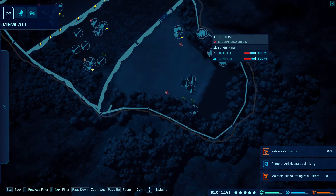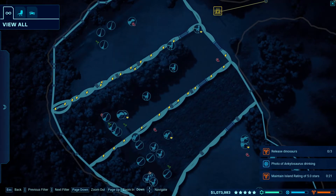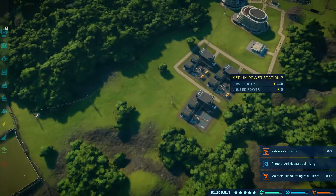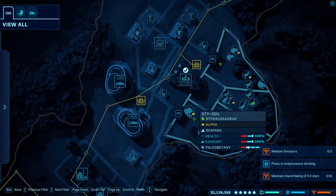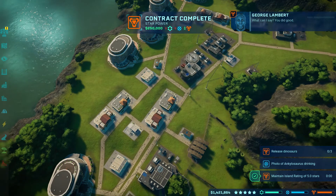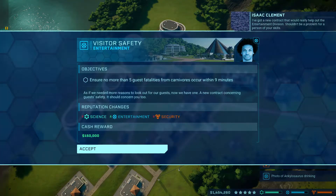These guys died almost immediately on my fourth star so I had to rebuild them a few times, but as you can see they're doing well. My T-Rex here — so each section has its own sauropod, large carnivore, and small carnivore. The three medium power generators were all I needed, and almost all of these were maxed out.